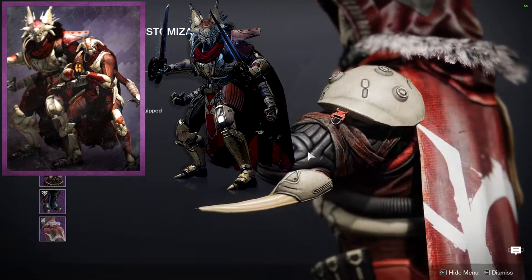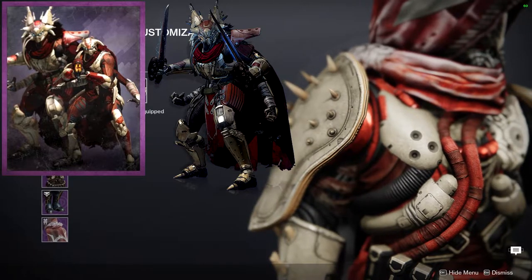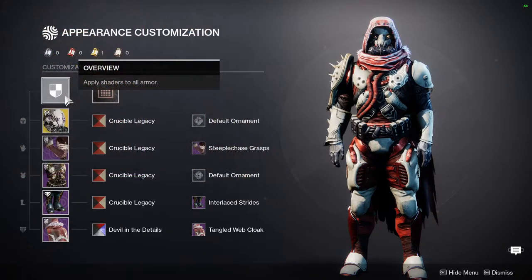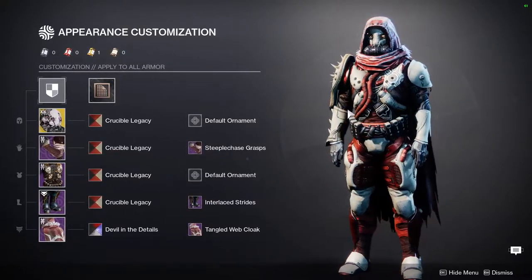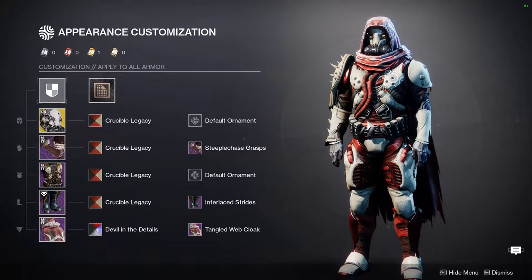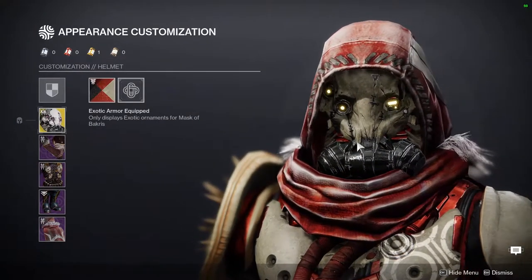You could probably tell me the arms are not fallen-themed, but they actually are - they're from Season of the Hunt. In Season of the Hunt, hunters got fallen-themed armor, titans got cabal-themed armor, and warlocks got hive-themed armor. It's definitely one of my favorite looks I've come up with, just because it looks really cool, but I'd be lying if I said it's perfect because there are obviously pieces that could be better.